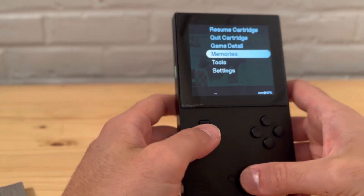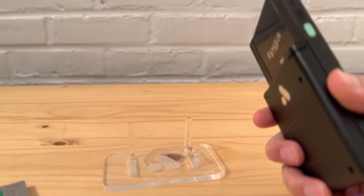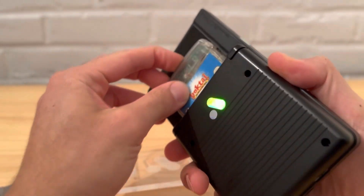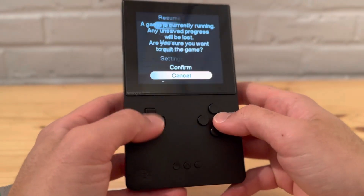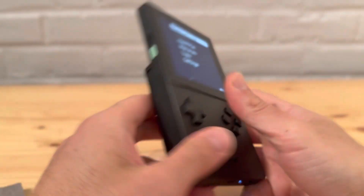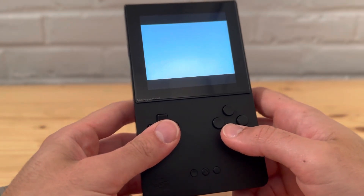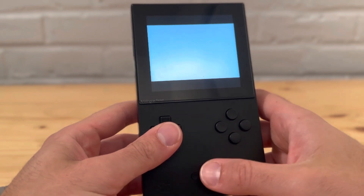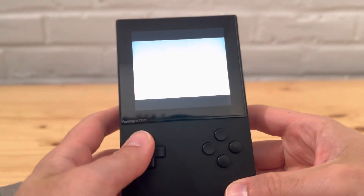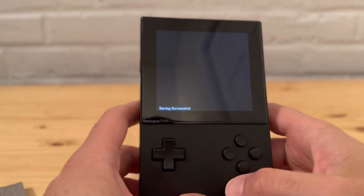One more GBA game, and then we'll test an EverDrive flash cart. This one — Boktai: The Sun Is in Your Hand — also needed cleaning; they've all had to be cleaned today. The Analog Pocket is very sensitive when it comes to anything not being clean. Cleaned it up, tried again — screenshot works fine. Checking memories, there it is, looks good.